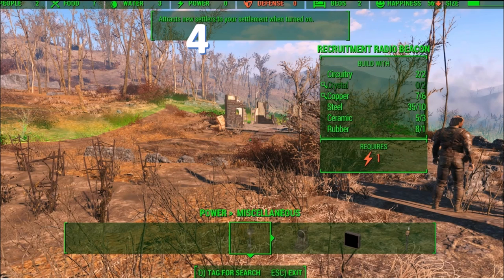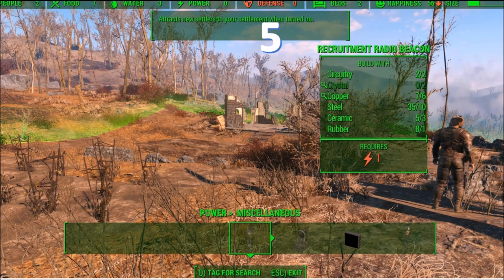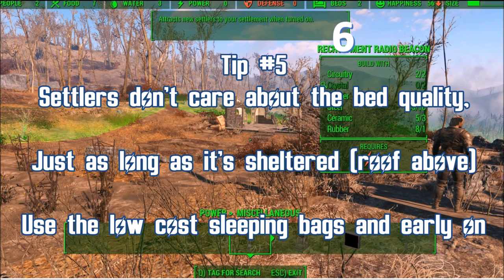Typically, power is not needed at almost every settlement. Defense wins championships and protects you — you will need defense. I like to use gun turrets and use my settlers to do things for me. You want to match your defensive score with your food. The higher the food, the more defense you'll need — try to have seven to ten defense, if not fifteen, early on. Beds: you need beds per the number of people. The best tip is to build to grow, especially if you have a radio beacon. Make five or six beds to start so you don't have to come back all the time.